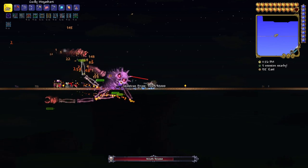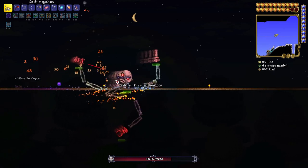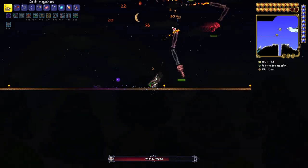If you take out the arms and legs first you will lower the defense of the head, which makes it a little bit easier. And because I'm using Crystal Bullets I find that you will hit the arms and legs regardless.